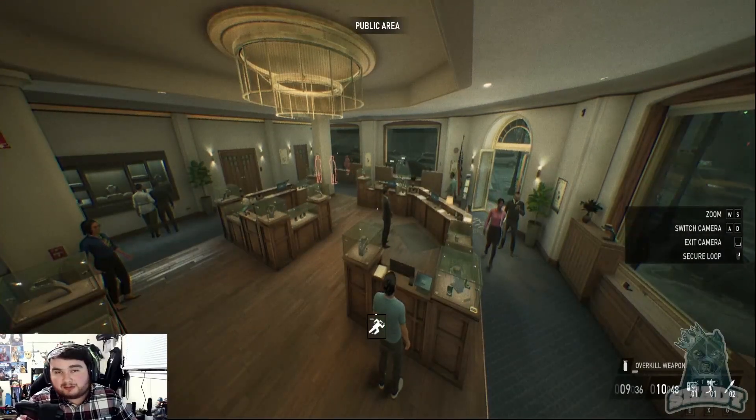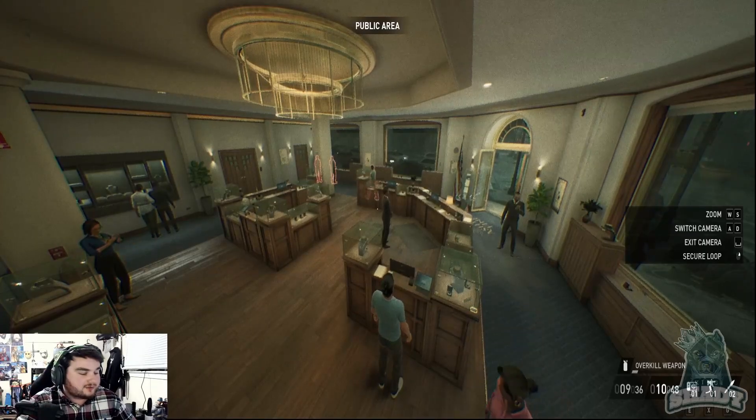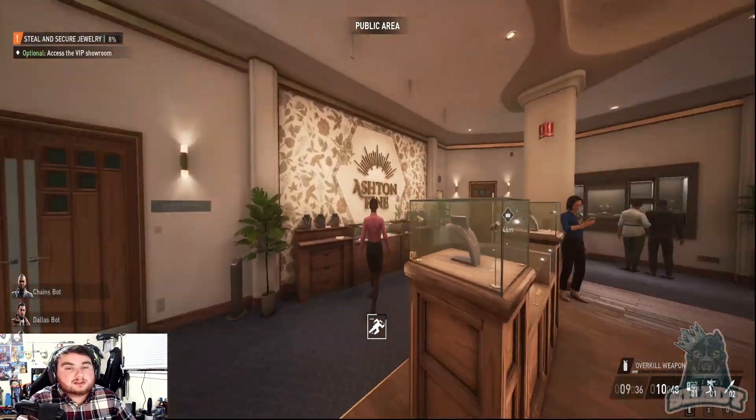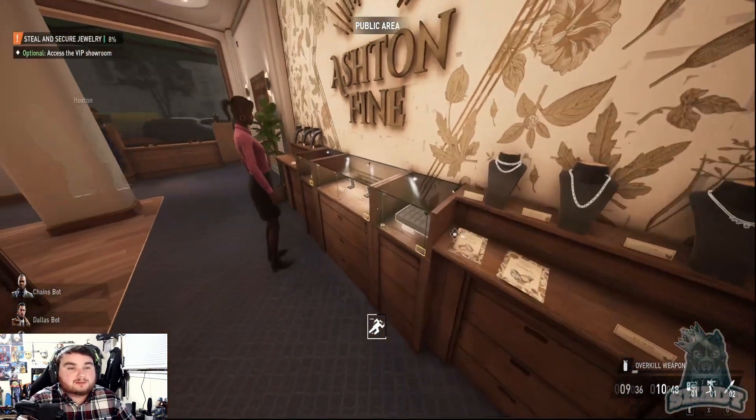Do a Secure Loop — I'm doing it right now. It doesn't have any notification like 'hey you did it,' but you did do it. Just back out — as long as it is glowing blue like this, that means it is secure and you don't have to worry about it. It's not going to do anything.